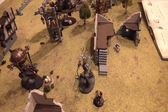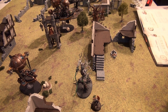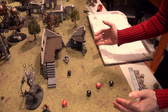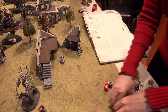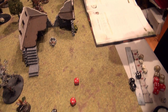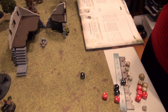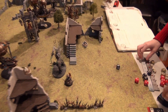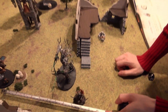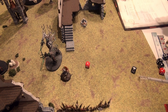The Tree Lord shoots with his Strangleroots — 12-inch range, 5 attacks, 2+ to hit. He is not wholly within 12 inches of a hero so no reroll of ones. 3+ to wound — one hit, one wound, rend minus 1, 6+ save — no. One damage. Down to 9 health on the target. That is everyone who can shoot. On to the charge phase: the Tree Lord tries a 9-inch charge — rolling a 7. Gotrick tries but doesn't make it. Not using a command ability for that one.